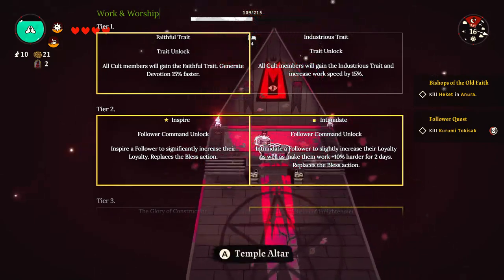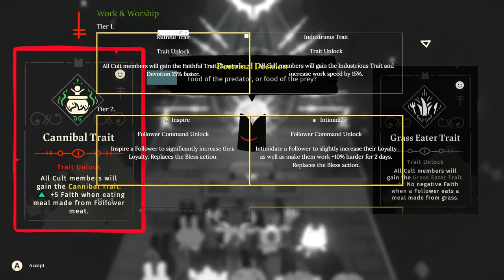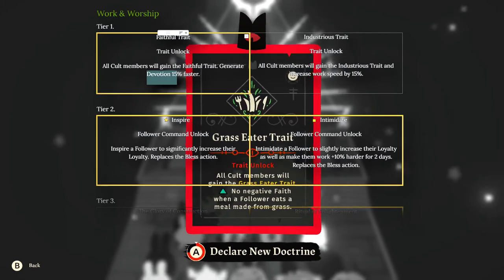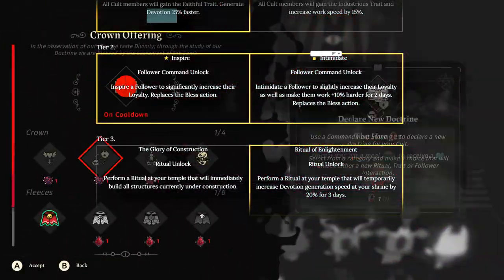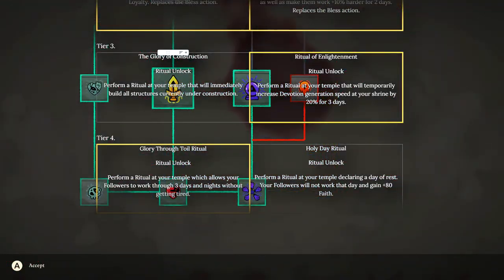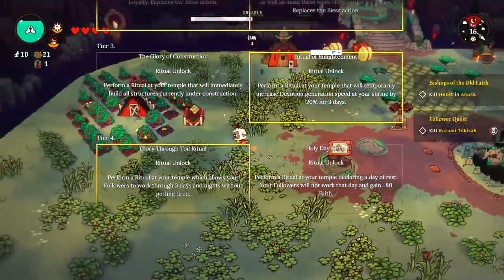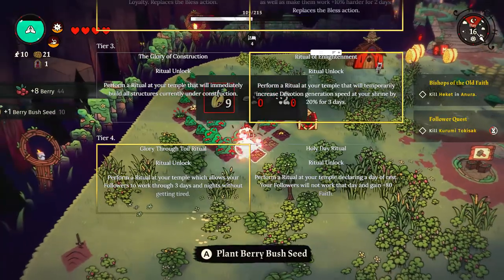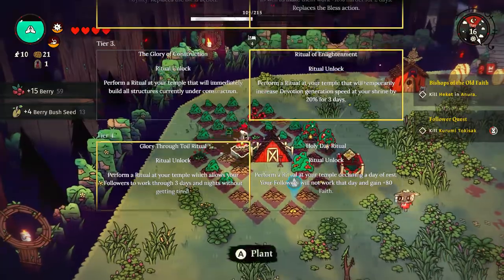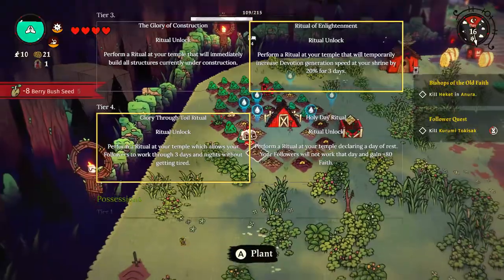Work and Worship is very, very good for the production of your cult. Get the Faithful Traits option because it gives you more devotion. Devotion is one of the things you're always going to need - it's incredibly hard to attain, especially end game. You need so much of it. We've already talked about Inspiration vs Intimidate. You can get faith for building construction, but more importantly, performing any ritual will temporarily increase devotion generation for three days by 20%. That is insane because you're always having followers giving you devotion. Devotion is really hard to attain at end game, so you want to start that ball rolling fast early.